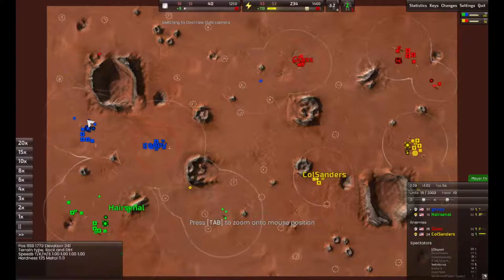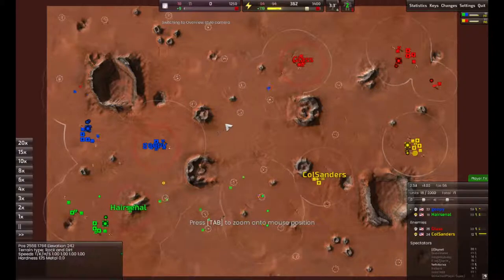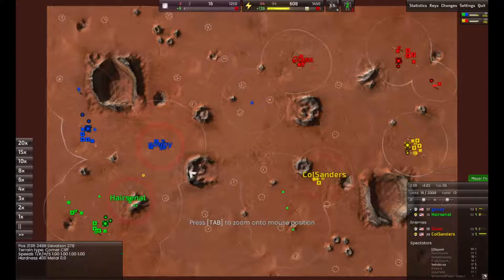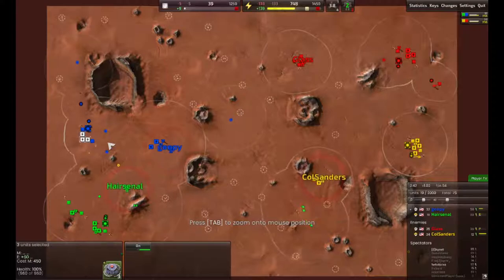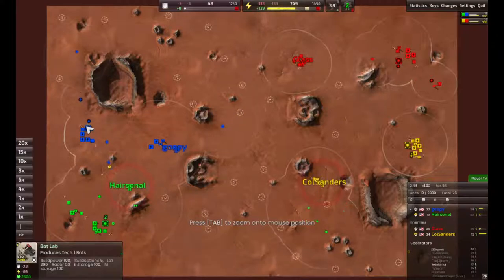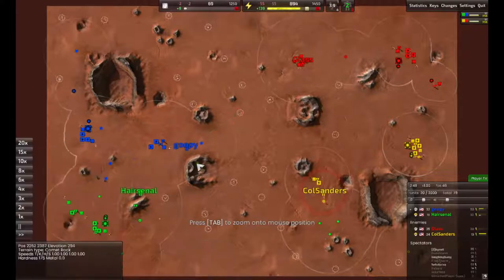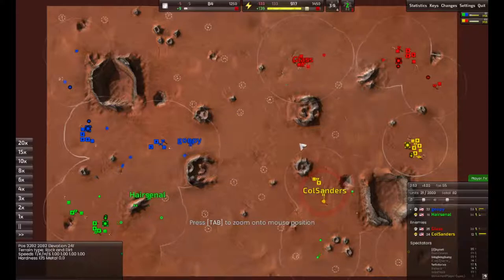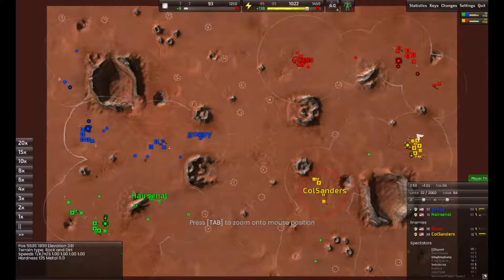He's got one construction bot assisting the factory to build a bot at a reasonable pace — he's going to want more eventually. But when you're choking for resources so early on, even those three solars is 450 metal, and the bot lab alone is 620. So you just burned well through your 1,000 metal early allotment right there. Got to be careful on maps like this with no wind — you have to rely on so many metal-expensive things.